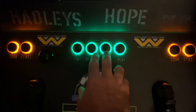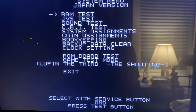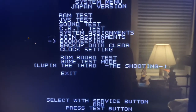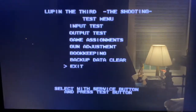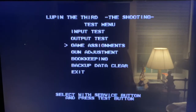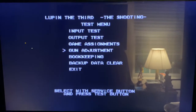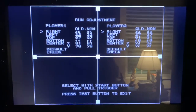Then whatever you map to your service button will move the arrow and go down to game test mode and hit your test button again to select. Then the service button to move up to gun adjustment, press the test button to select that. And this is your gun calibration in-game.